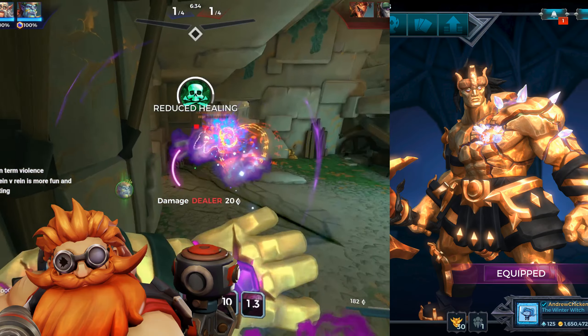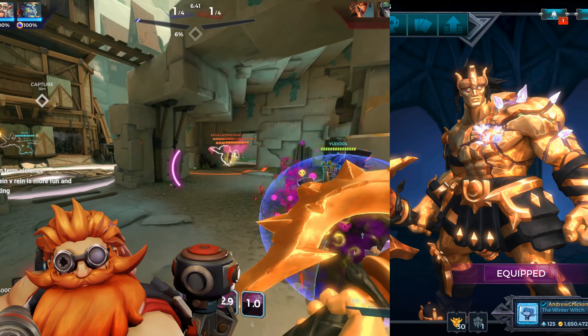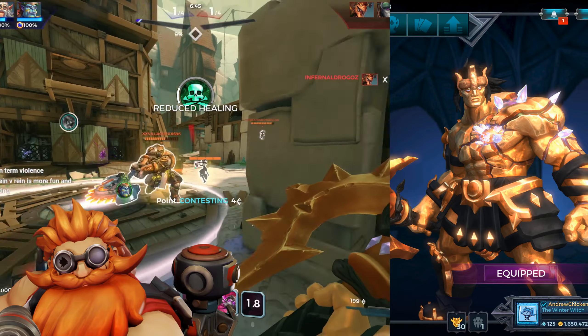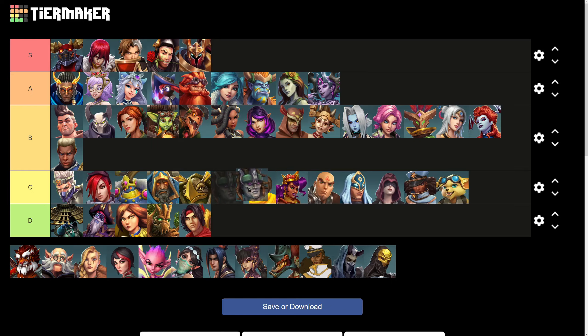Terminus's gold skin is really odd. Inara's gold skin has gold and black clothing, but her skin remains the standard gray rock color. Terminus, on the other hand, looks like buttered up popcorn. It honestly ruins the skin for me, and so Terminus collapses down into the C tier.